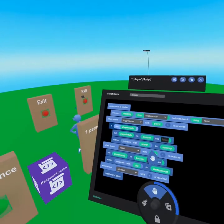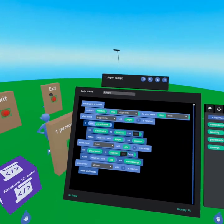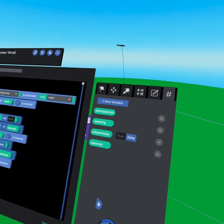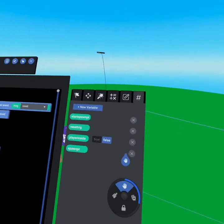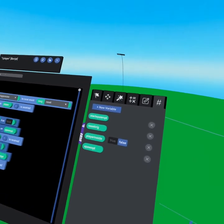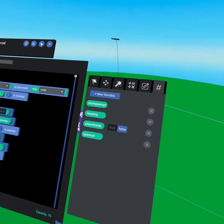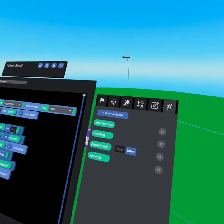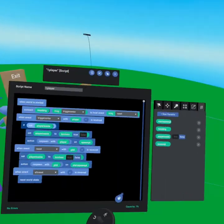Our one-player script might look daunting, but I promise it's very straightforward. The first thing we need to know is our variables. We have our spawn point, a boolean — which is a true or false variable. We start it at false because there's no one inside, and the moment they enter we set it to true. We have a reset trigger we're linking to, and a start spawn point — another object we're linking to.